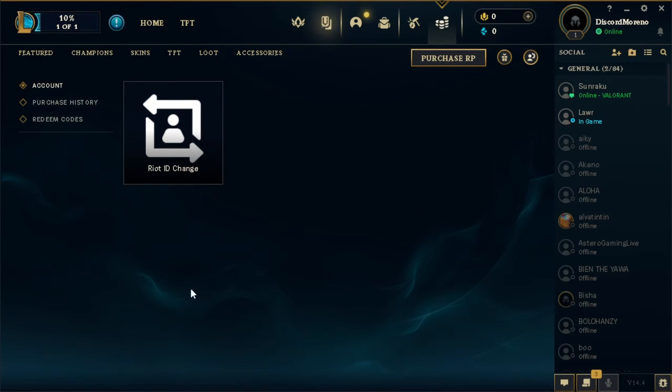In my case no servers are showing because I have created a new account, but if you have an existing account you will see a bunch of options or regions you can choose from right here.